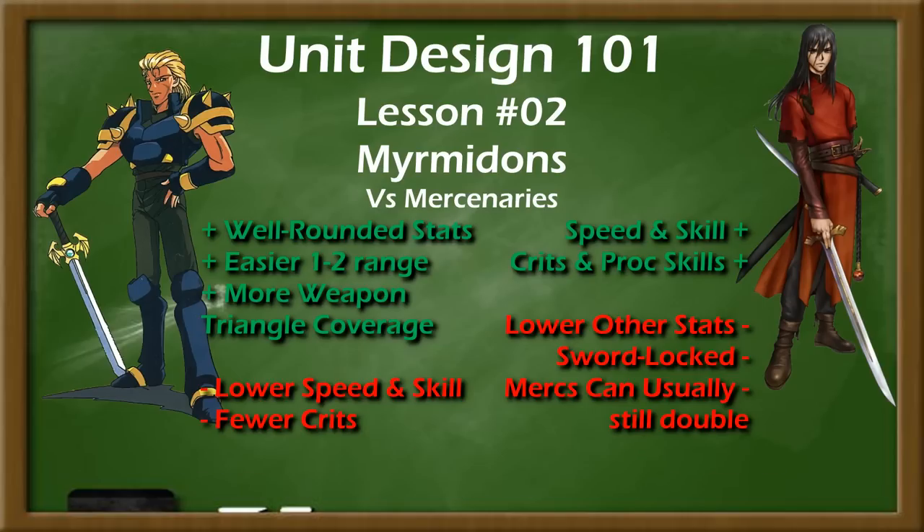This is one reason why Myrmidons in games with stronger enemies, such as Fire Emblem 6, tend to be looked upon more favorably, or at least equivalent to Mercenaries, as the few extra points in speed and skill, in addition to extremely favorable crit rates and hard mode bonuses in FE6's case, can make a meaningful difference over a Mercenary's generally above average stat setup.